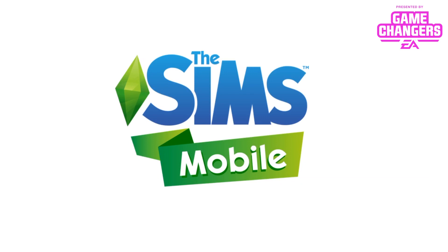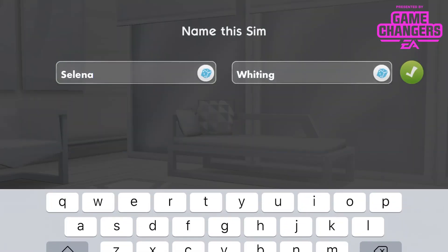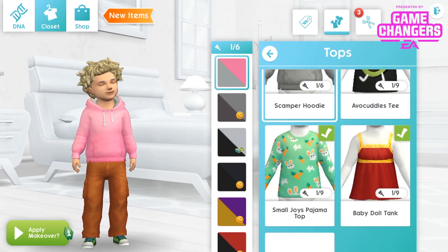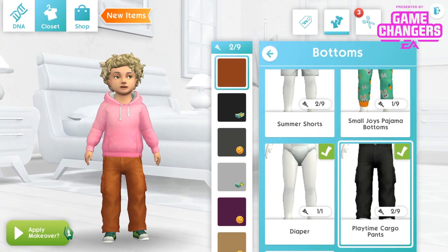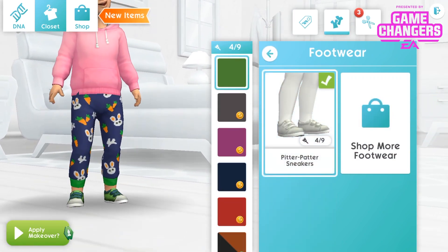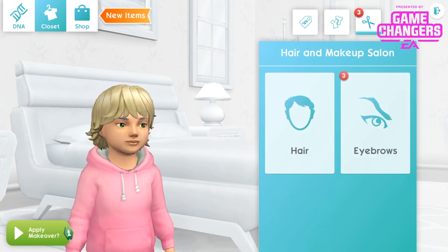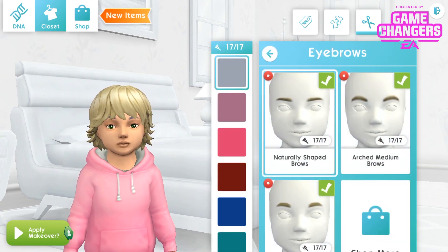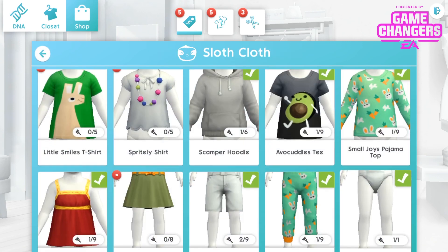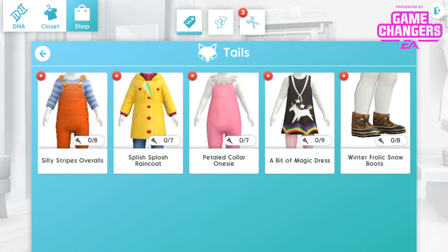Here you can see a toddler being taken into CAS. You just tap on the toddler and it will come up — you can choose the option 'apply makeover', take that toddler into CAS, change their name, change everything about them and completely customise their outfits. You can see some of the outfits available and you can shop for more. There's a tab for that on the bottom as well as on the left, and there are some really cute items for toddlers. I think the eyebrows are adorable. This is the shop for the toddler items — it's just so cute, I think I will probably have to buy everything in this section.